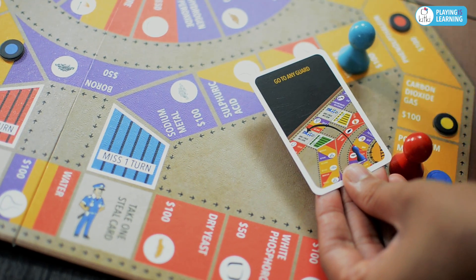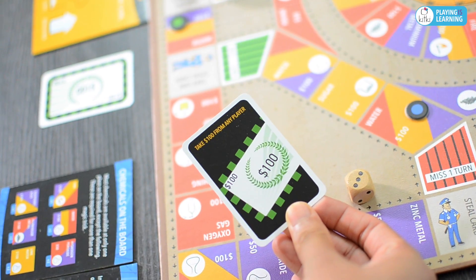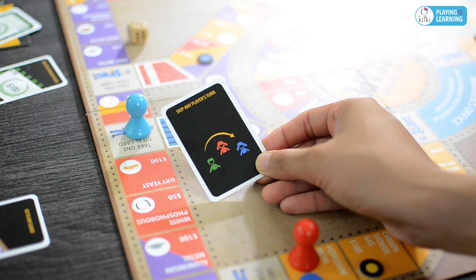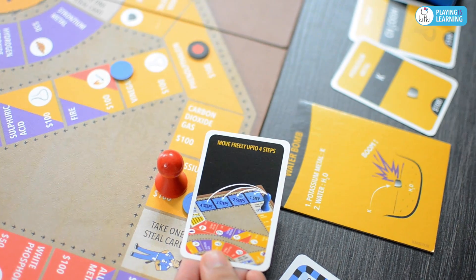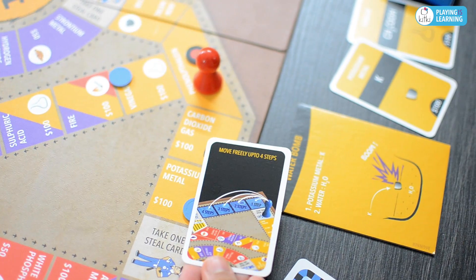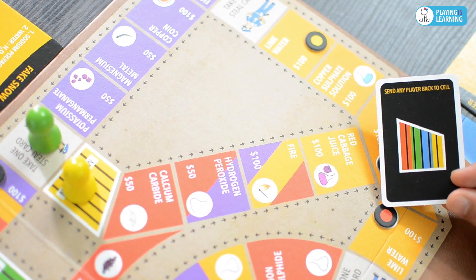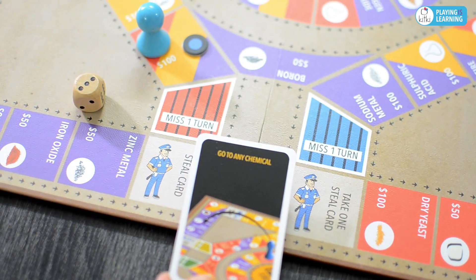Go to any guard: using this card, a player may jump to any guard's step in the same turn. Take $100 from any player: using this card, the player may choose to take $100 from any one player. Skip any player's turn: use this card to skip any one player's turn. Move freely up to four steps: use this card to move freely up to four steps with or without depending on the dice. Send any player back to cell: use this card to force a player to go back to his or her cell. Go to any chemical: use this card to jump to any chemical in the same turn.